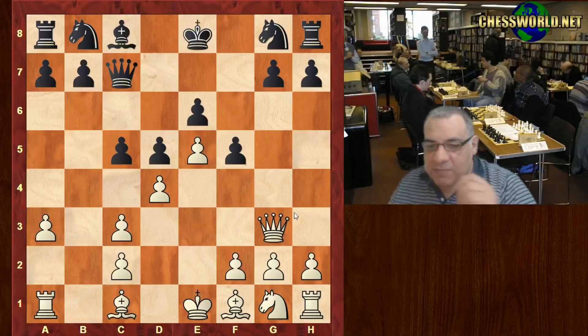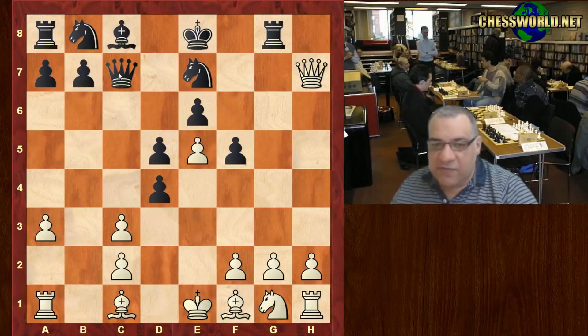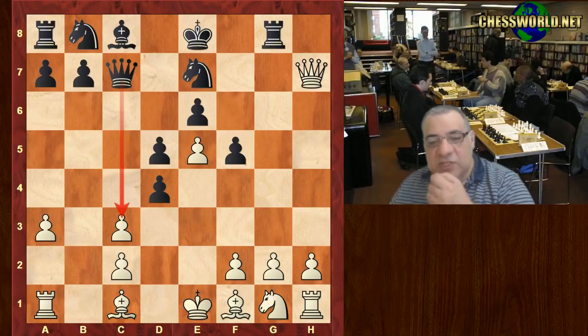The queen drops back, protecting c3 indirectly on a capture. We have Ne7, and now queen takes g7 — white is using a bit of time here to gain this material. After cxd4 it's very dangerous, but a novel move was played in this position which has become very standard now.